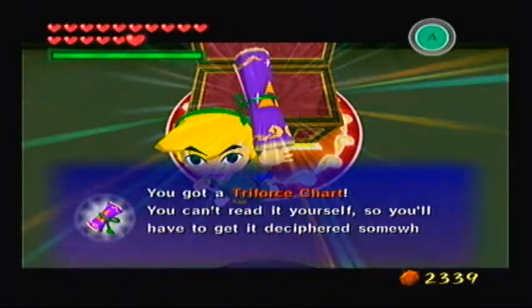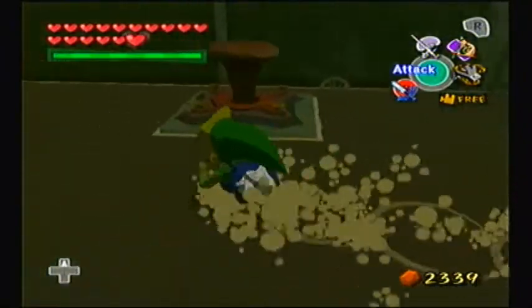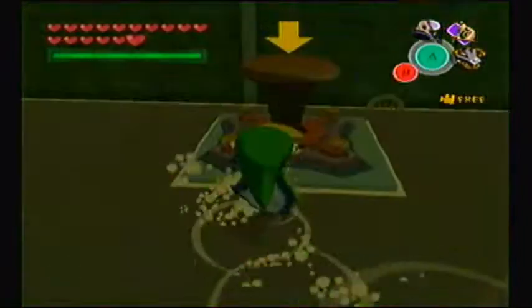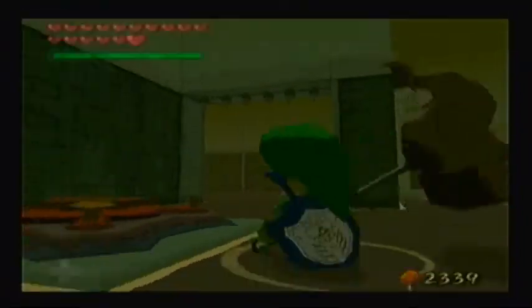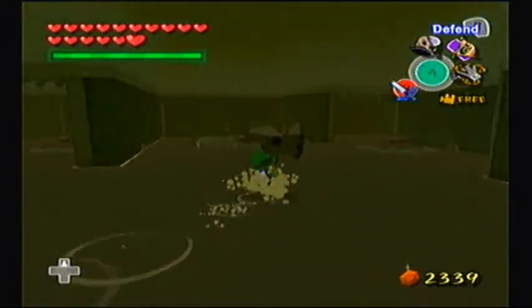With that, I should get the Triforce Chart. Finally they're gonna be done with this godforsaken maze - that maze is not amazing, trust me. So we got two Triforce Charts. There are eight in the game for eight shards of the Triforce, and you do have to pay a good sum of money to get them translated. I'm not gonna get them translated yet because I still have to go to the Wind Temple, which opens up the way to more of these.